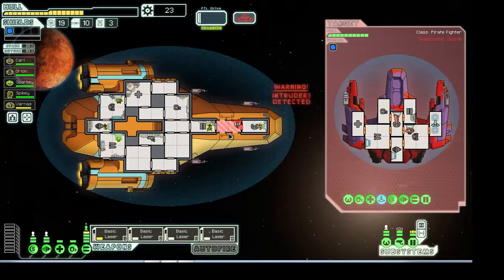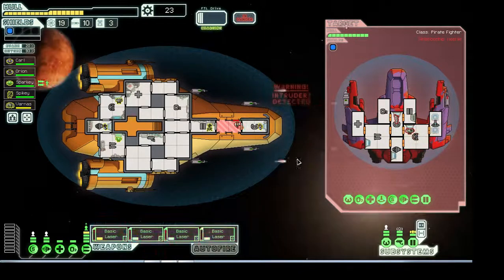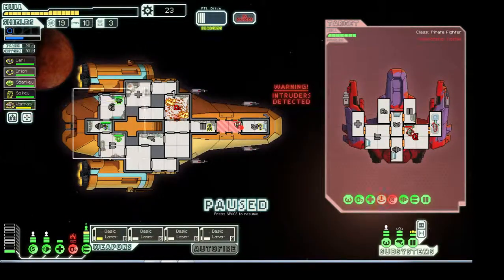Alright, we'll just chuck them out, hopefully. Usually people die faster than other creatures in space. Now let's make sure that he can't teleport back, and then we're gonna target their shields the rest of the way. Perfect. Oh, oxygen down — that's no fun.